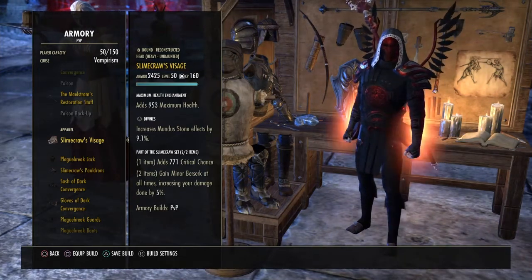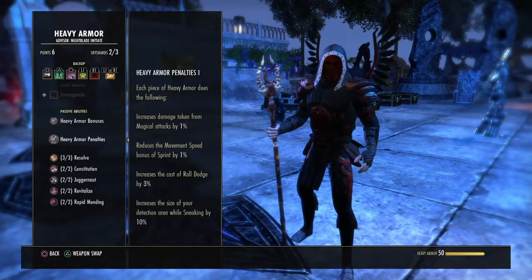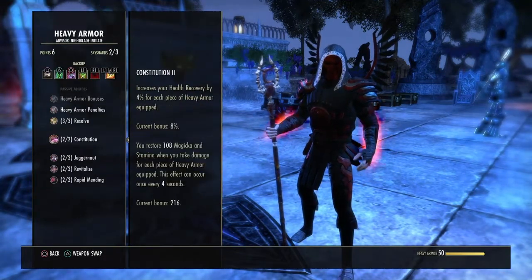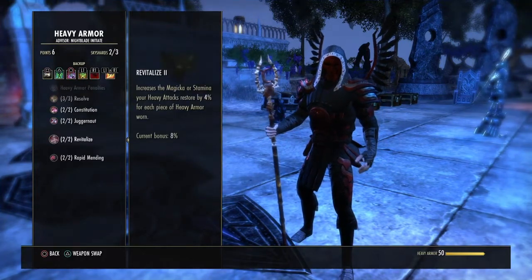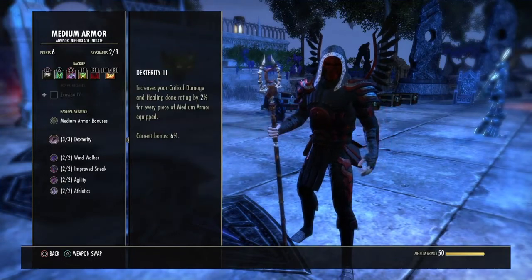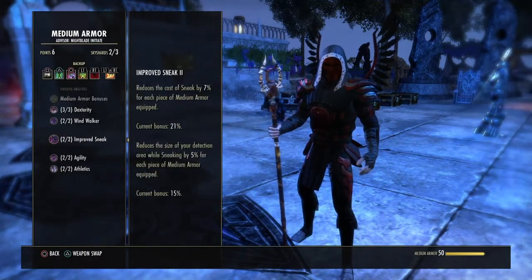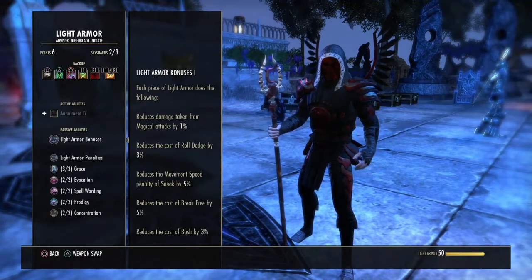Which brings me to the point that at the moment I'm using heavy, medium, and light passives — just taking advantage of that while I'm building up my CP. You can't not use them, I know. You do grow out of them eventually, which is when I want to use Vicious Death, and I'll switch out my Plague Break.